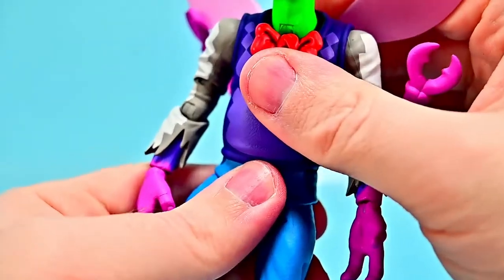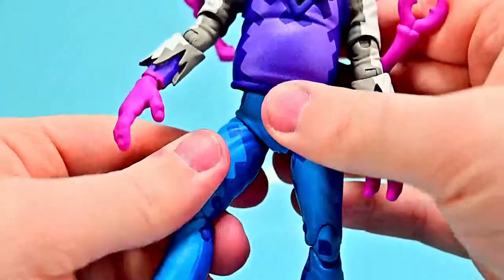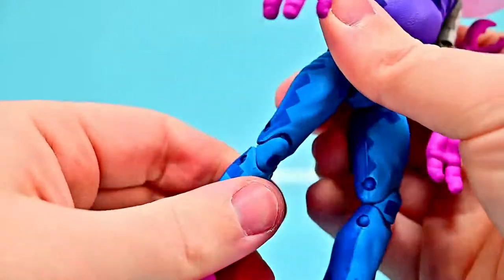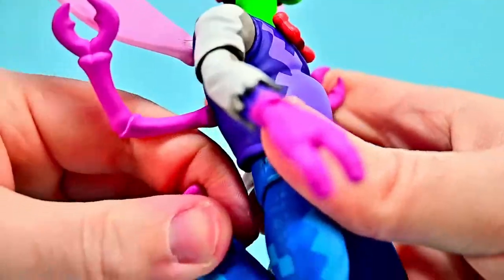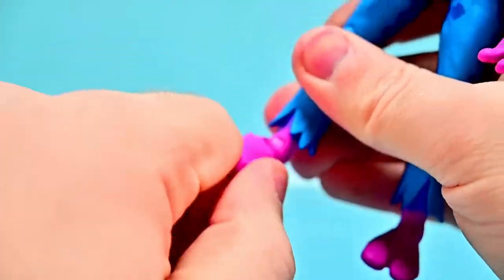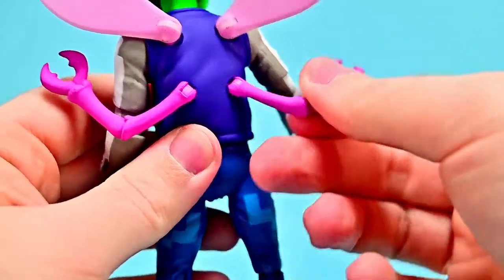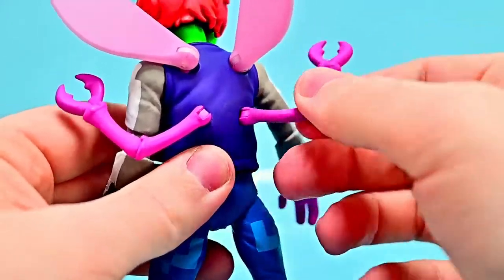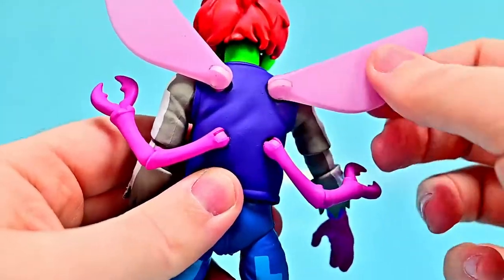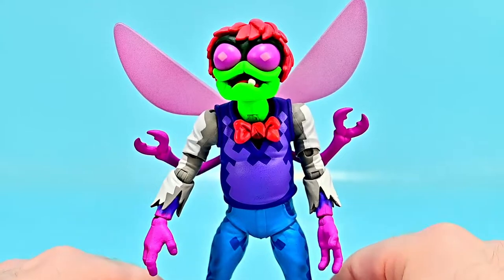He's got an ab crunch and twist in the midsection - just a little bit forward and back but can twist all the way around. The hips can come up about 90 degrees and out to the side, with a little bit of thigh twist. A double knee joint bends up to the back, and the foot can flex back and forth and twist side to side. On his back, the additional hands can rotate around and swing back and forth along with the wings.